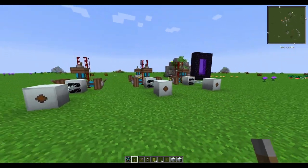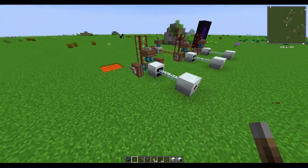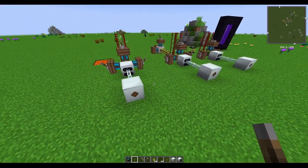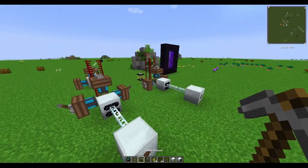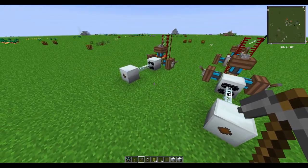Welcome to How to Texit. Today we're going to be talking about my favorite way of generating power through geothermal generators, or when you're later in the game, thermal generators. As explained in a previous video, geothermal generators are a pretty basic way to make power and they make power really well.